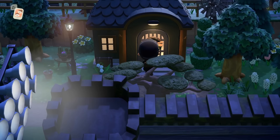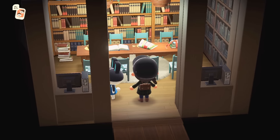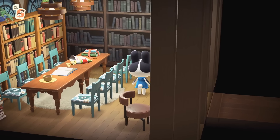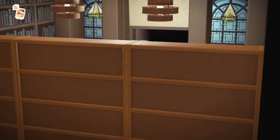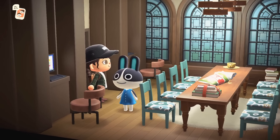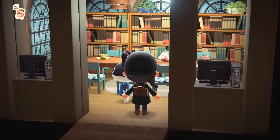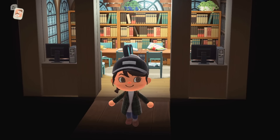Here we have another villager house to explore — Dottie. Was it Kiki's house that had a picture of Dottie? I bet Dottie has a full-on library. I like it. Dottie, do you have a picture of Kiki? No? Is this a one-sided relationship with you two? Dottie is very cute. Maybe I need Dottie on my own island — we look like we could be friends.